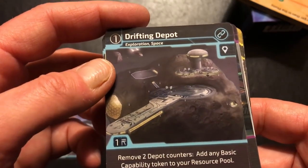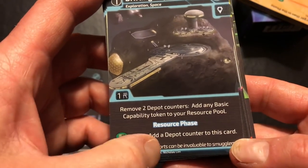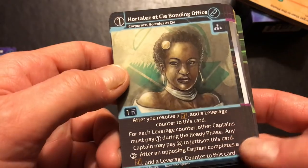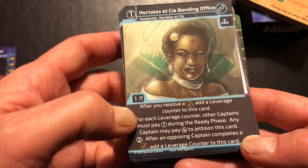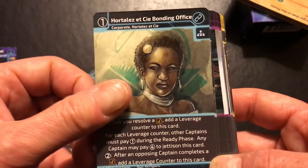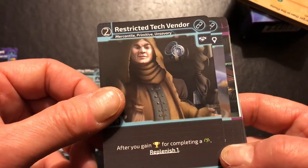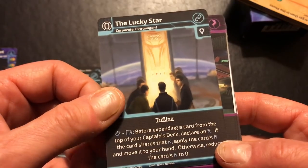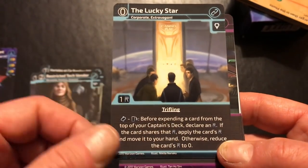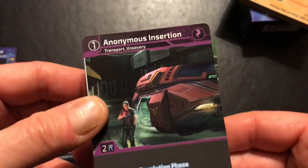There's a location connection, a Drifting Depot: remove two depot counters to add any basic capability token to your resource pool — a manageable card. We have an organization, the Bonding Office, which adds counters that impact play. There's a tech vendor called the Lucky Star that gives you a gambling option: you can guess the credit value of a card. I never find those mechanics that interesting personally, but if you're a gambler you might enjoy it.